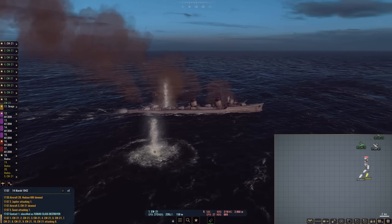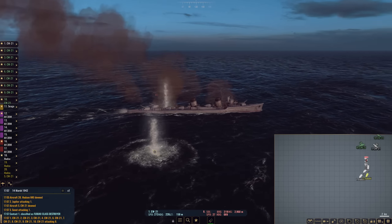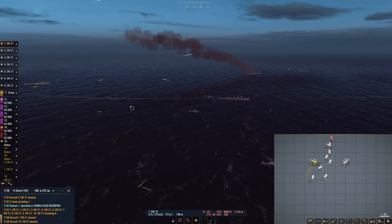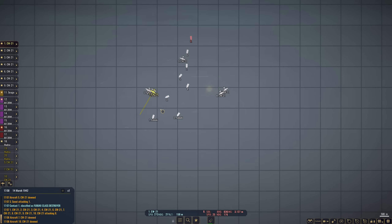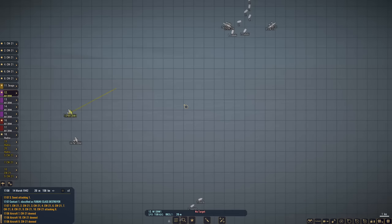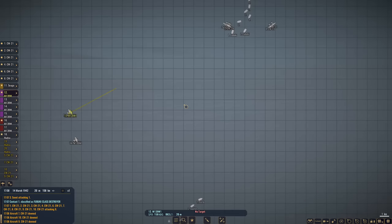Another Fubuki — two Fubuki-class destroyers here, and this one does not look too good. Hopefully Perth can start getting some accurate hits before they get too close. Perth does have heavy damage — she has been battered from previous engagements. Probably would be a good idea to have her go back to Australia for repairs, but we're going to keep her here as long as possible. CW-21s are strafing — we lost one. This may be their last strafing run for a little while. Another good strafing run — lost another CW-21. If we can stop the Japanese from landing on Surabaya, then we'll do it.